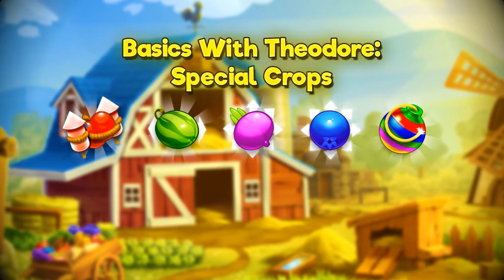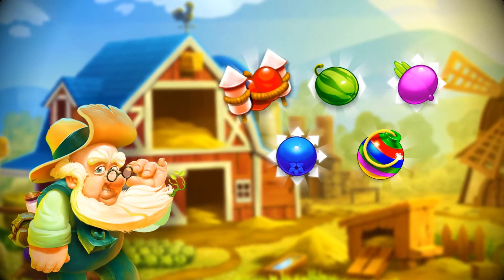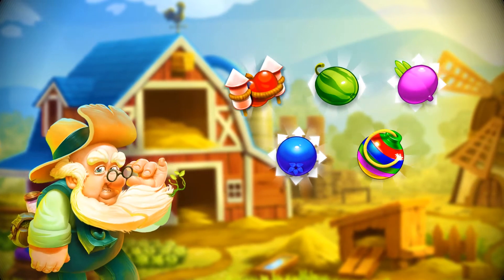Now that we know how to make special crops, let's see what they do. You activate a special crop by using it in a match of the same color.